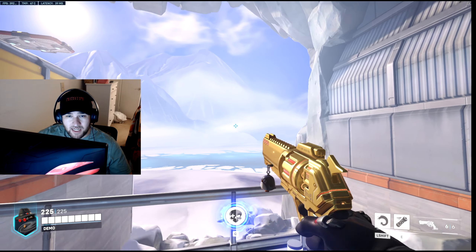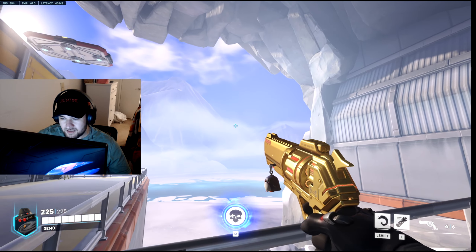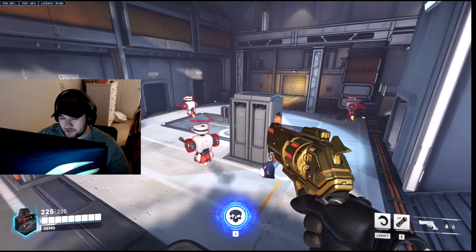I also like doing it when Reinhardt has a shield up — I can't really demonstrate that right now — but when he has a shield up I usually just right-click, roll, right-click again just to get his shield down a little bit.